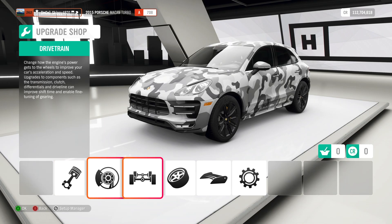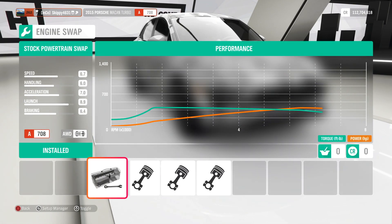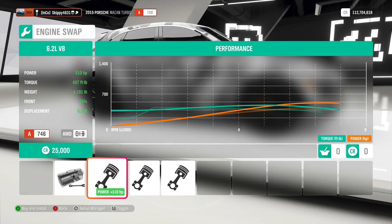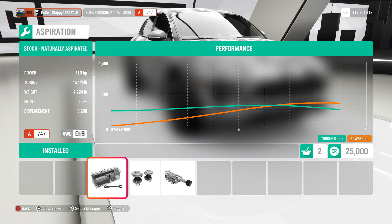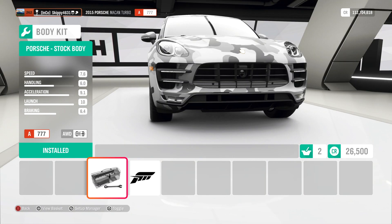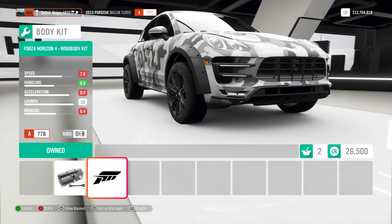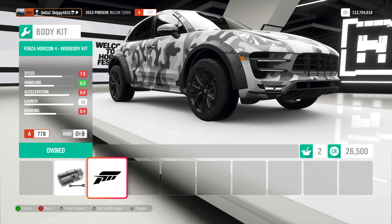To make the Macan as competitive as possible we're going to slap on some upgrades. First things first is an engine conversion — stock we're running 400 horsepower, 406 foot-pounds of torque, which is just not enough. We're going to go for the 6.2-liter V8 running 510 horsepower, 447 foot-pounds of torque, and it's slightly lighter. For that extra added power we're going to add a supercharger. Another conversion is the wide arch off-road body kit, which also adds a little bit of lift to the suspension.